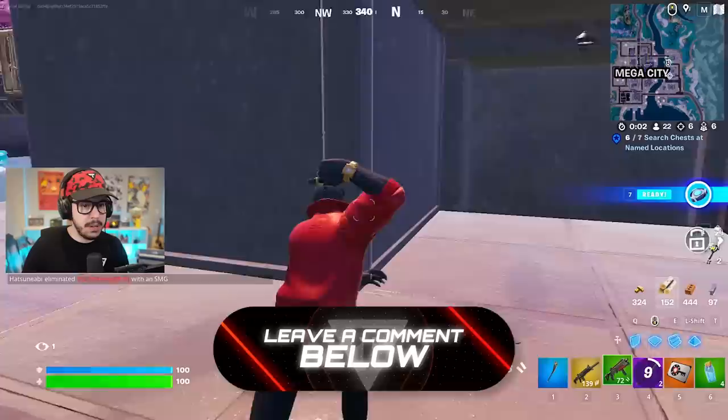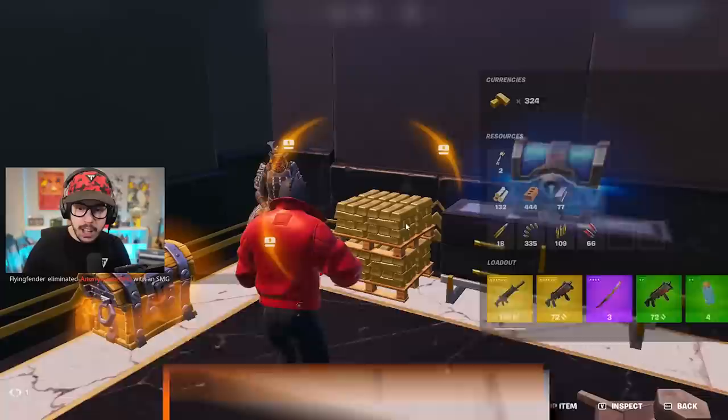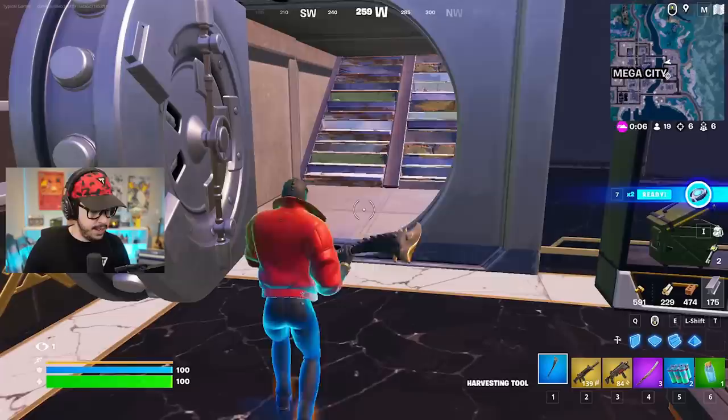Let's see where the vault is — it's right over there. Let's open the vault — first vault of the season, baby. Nobody knows where this vault is yet. There's a mythic in here — a mythic Havoc Pump. I have two mythics. Look at this armor. Dude, I am stacked. We have a twin mag SMG in here too. I love key cards in Fortnite — I'm going to have the most gold off the rip. There's a Slurp Juice, just legendary. This heals you for a lot more now, and it heals your health and shield at the same time, which is kind of nice.